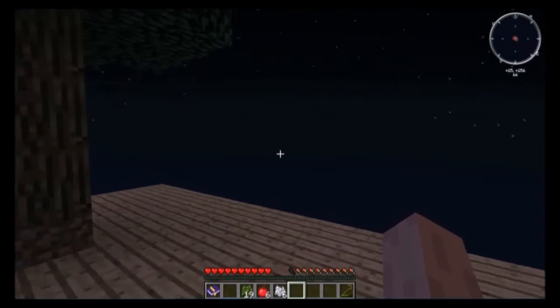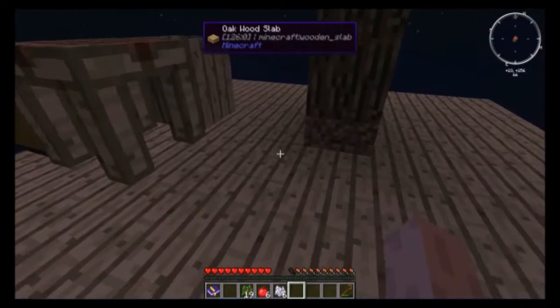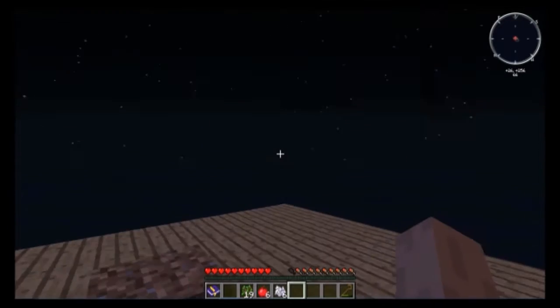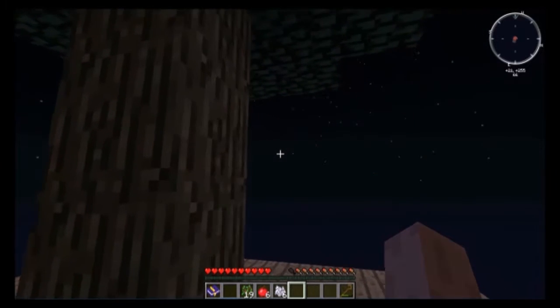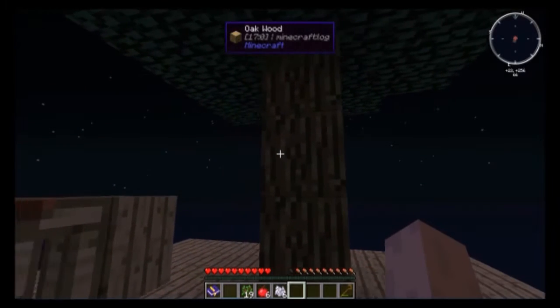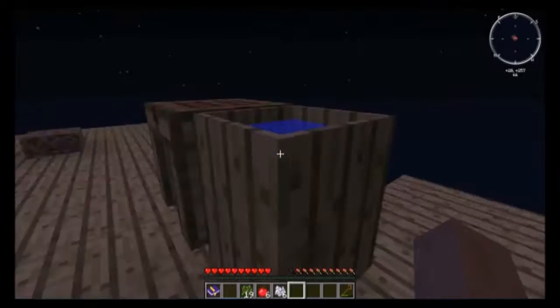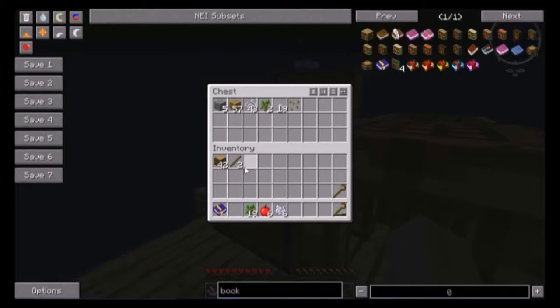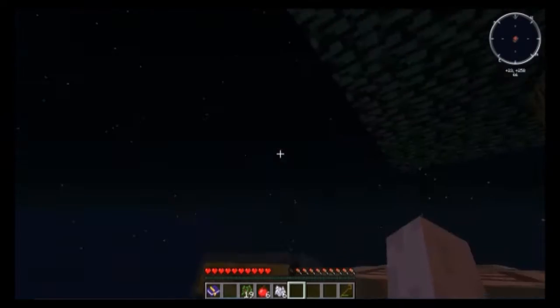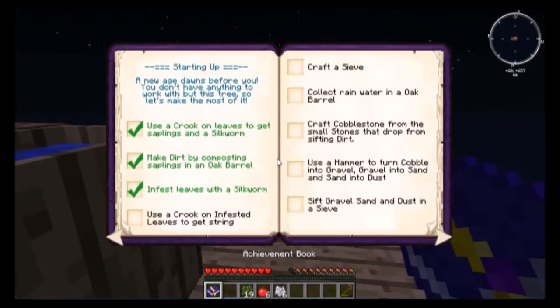Hey guys, welcome back to another Void Pack 2 modpack tutorial. Everything looks really different because I just recorded the second episode of the tutorial and then realized I had my microphone turned off the entire time. So I basically left the platform the same size and removed the main things I had done, except for the cobblestone — I kind of left that there, forgot about it. It doesn't matter.